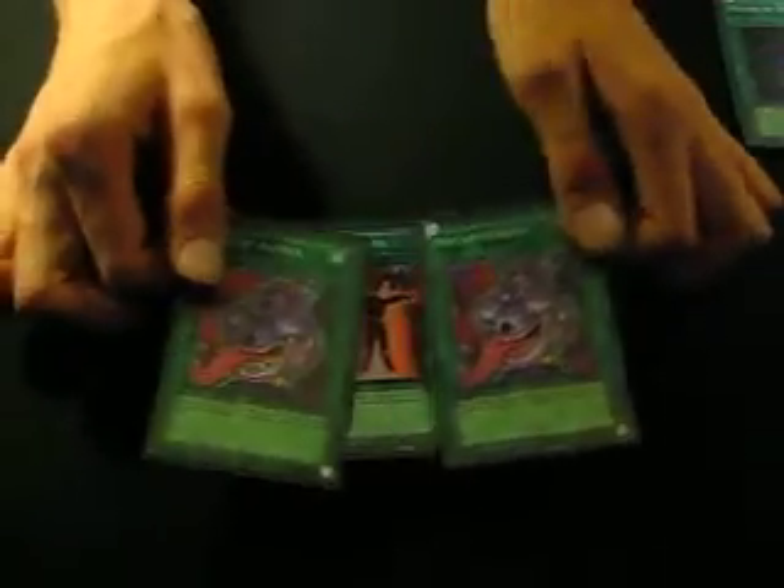For Spells, we have two Allures for draw power. You have 13 targets in the deck, so Allure is a given. Also for draw power, two Pot of Avarice. You dump a lot of monsters in the grave from Synchroing, so Pot of Avarice to draw two is great.